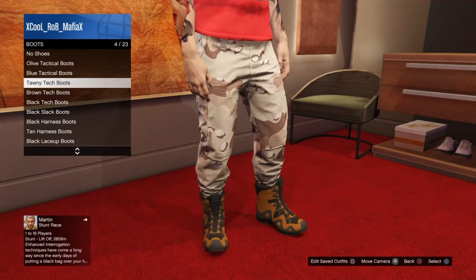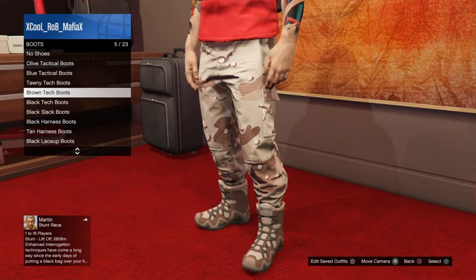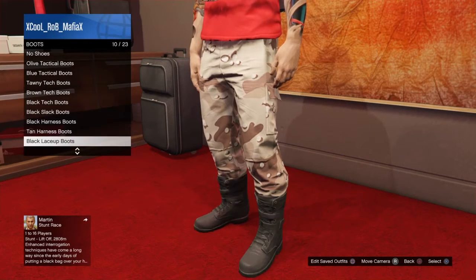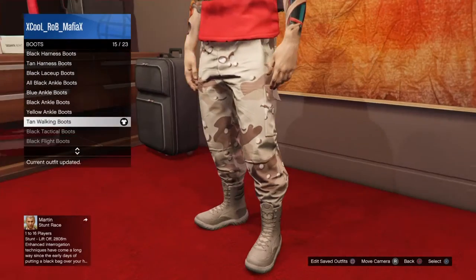You want to go to boots. You can put the tan brown ones on if you want, but we're not going to go for those. We're going to go with the tan walkers.